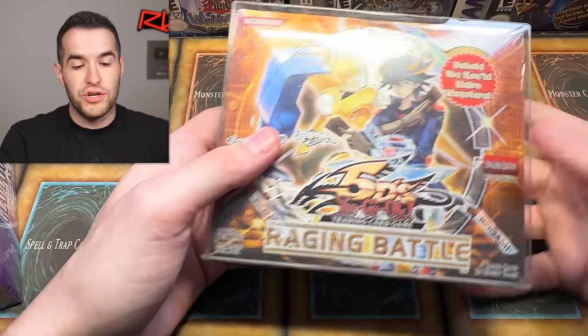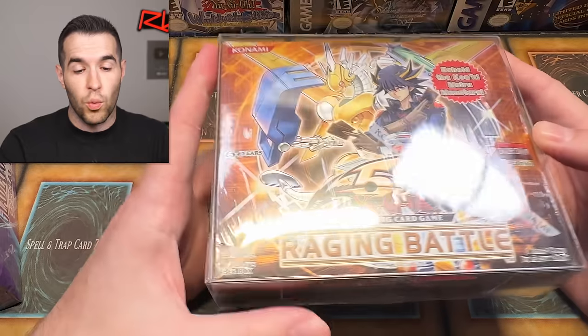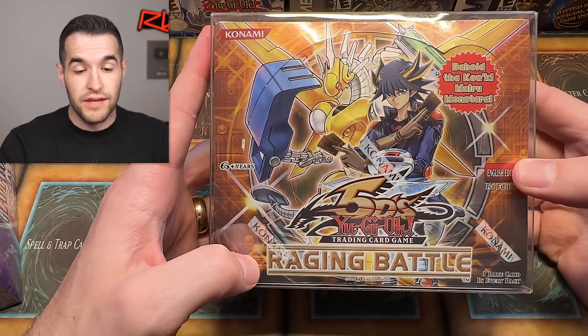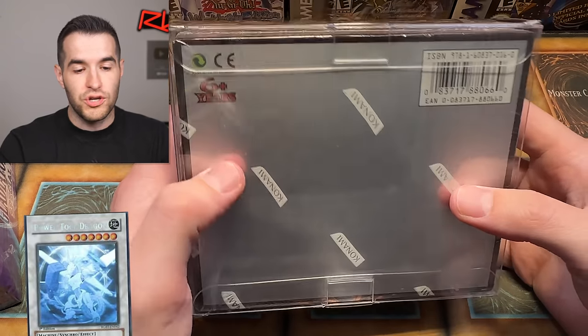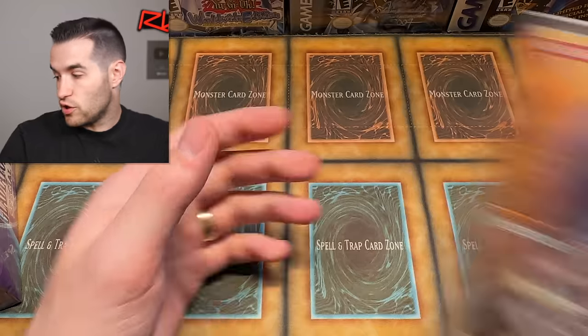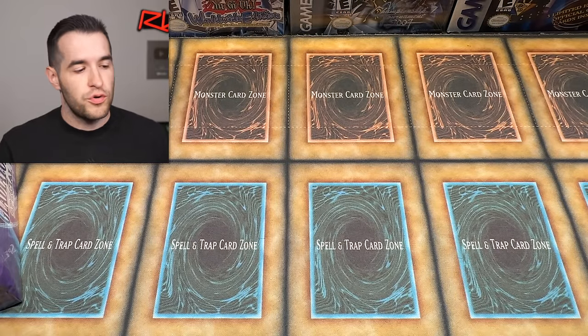I mean, the Ghost Rare I'd take too — I wouldn't be mad about that. Before we hop into it, tonight we're opening a first edition Raging Battle Box on Whatnot. It's a pretty rare box — we could get the Power Tool Dragon Ghost Rare and many other cards. If you want to be there, bookmark that stream. Link is in the description. Get $50 free credit if you're a new user.